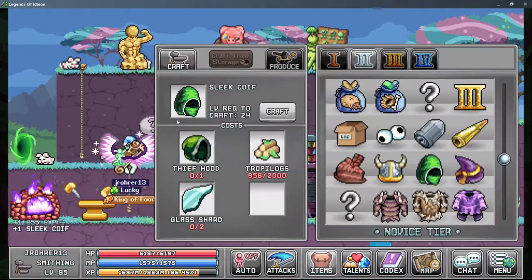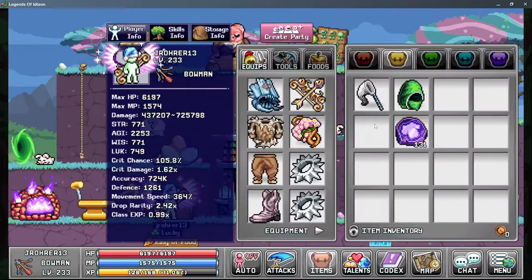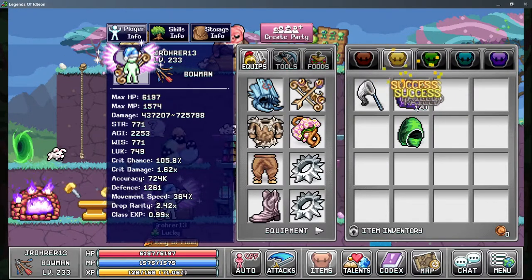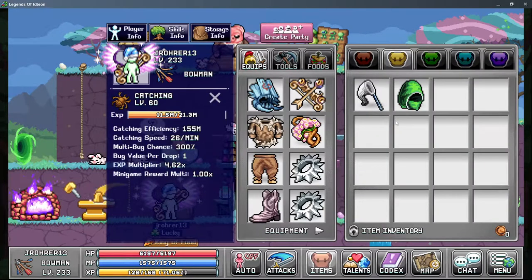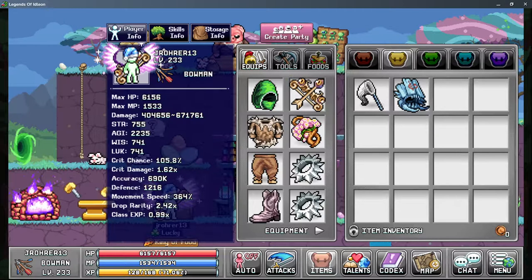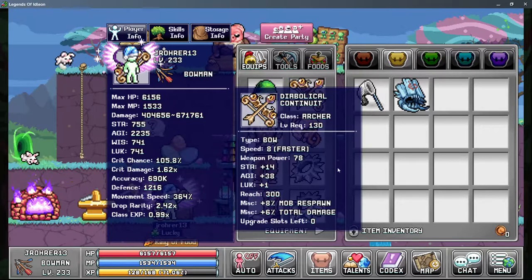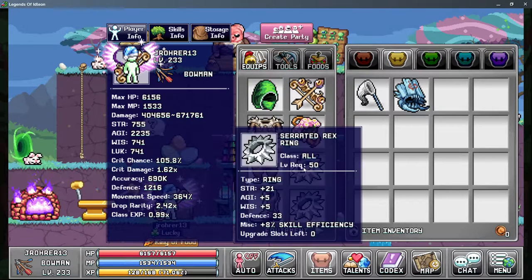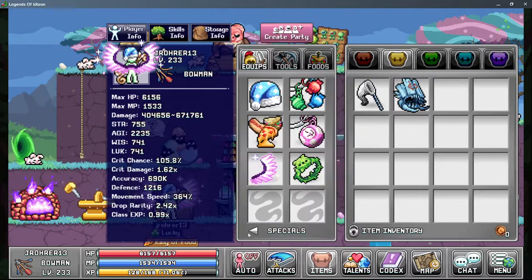For gear, you want to use the World 4 AGI stones — those actually help a lot. The best gear combination is all the catching gear, whatever bow gives you the highest AGI bonus, and serrated rings. I found serrated rings to be better than opals.